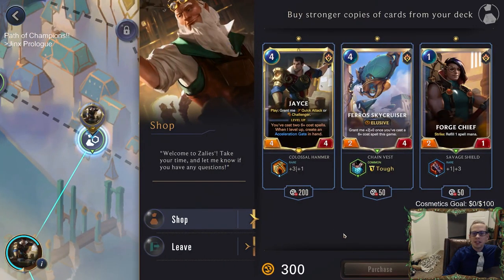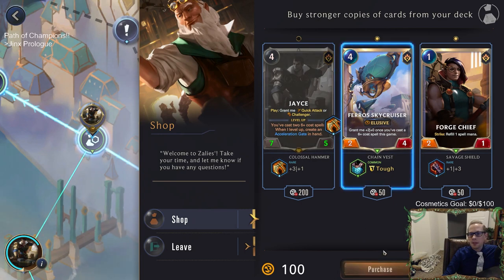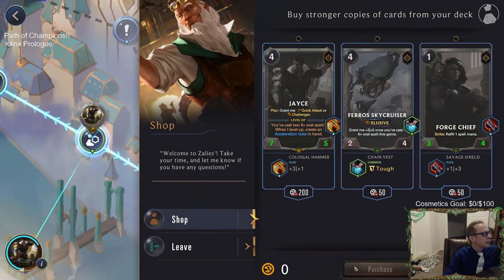We can buy some stuff at the shop — hey, we have enough coins for everything! Jace is going to have plus-three plus-one. The Pharaoh Sky Cruiser now has Tough. Forge Chief has plus-one plus-three, so it becomes a three-four now. Awesome — we'll take all of that.